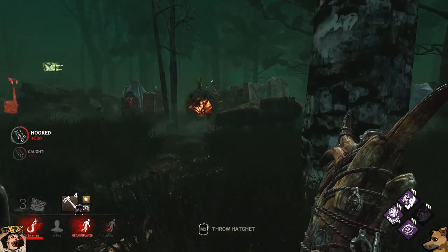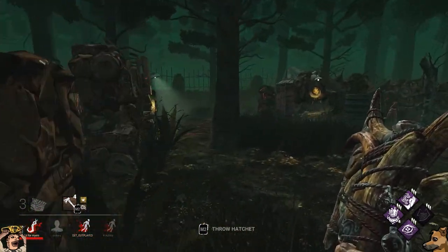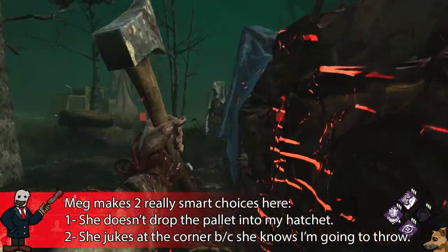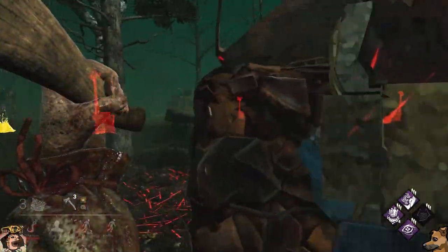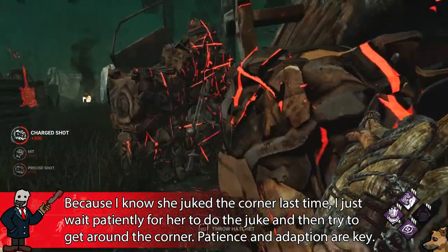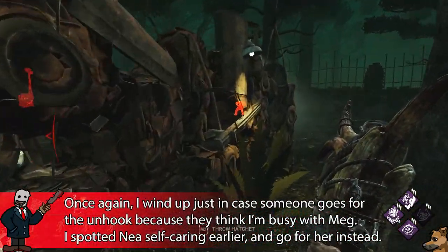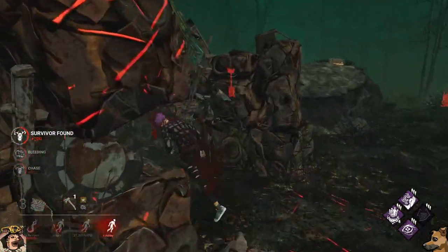If survivors are mainly breaking line of sight, they're probably not running to great pallet or window loops. For the most part, you can patiently follow behind them and wait until they run into an open area and hit them. You may need to do some mind gaming around large rocks, but just be patient. Double back on them a few times, hide your red stain, and eventually they'll run into you so you can nail them with a hatchet.